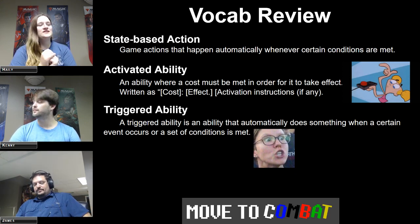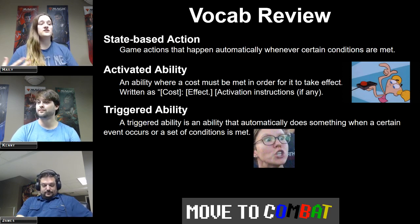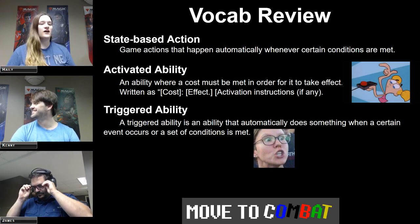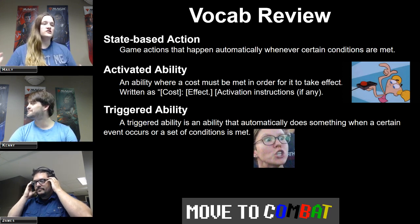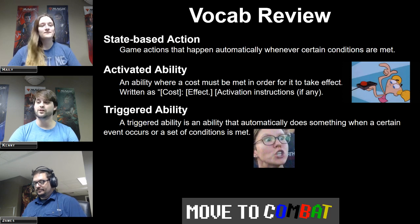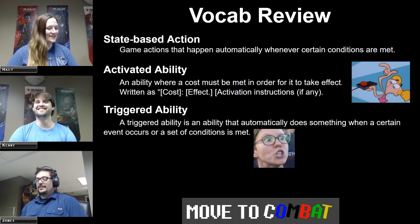A triggered ability is one that automatically does something whenever a certain event occurs or a set of conditions is met. For example, if you have a card that says whenever a creature enters the battlefield, this happens — well, if a creature enters the battlefield, then that happens. It's triggered. So playing cards triggers other cards.